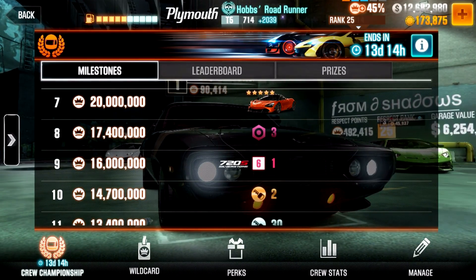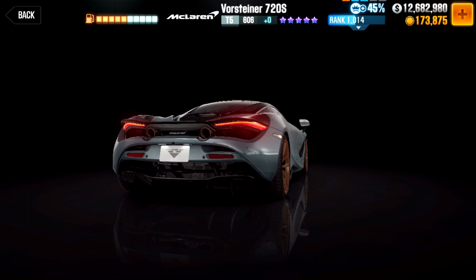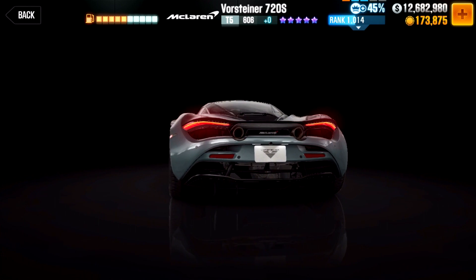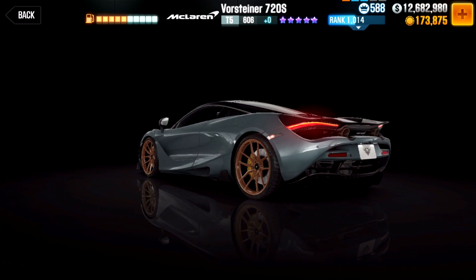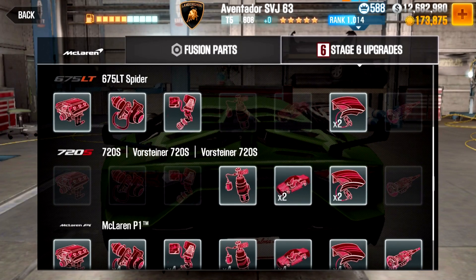The McLaren is set to run 7.73 at a half mile for the Gold Star, but this is just the Dynatime. Whether it's going to be able to beat the Dynatime as easily as the SVJ, I will have to test it tomorrow and try to upload the results. The best feature of this car is that it shares stage 6 spots with its normal counterpart, the 720S. So for some who don't have the regular one and have some stage 6 parts left, you can hook this beauty up.